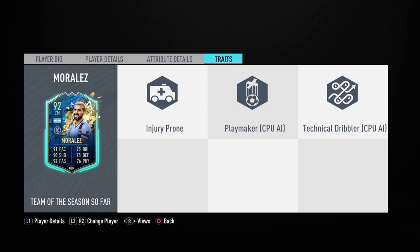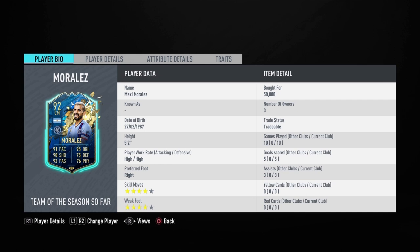His traits are injury-prone, playmaker, and technical dribbler. I cannot believe this card is under 50k — I bought it for 50k earlier in the day and played a couple of games before reviewing him and I fell in love with him. He is 5'2" — that's why he reminds me of Papu Gomez and Insigne. High/high work rates for a center mid, but I am going to be playing him at center attacking mid. Four-star, four-star — a wonderful combination. So excited to try out this Maxi Morales.